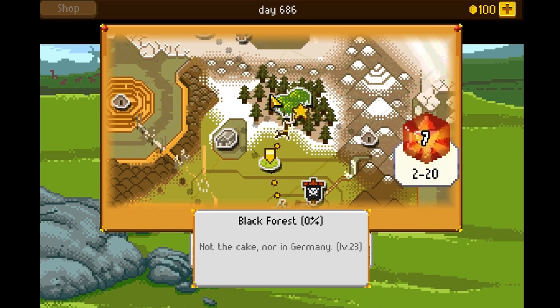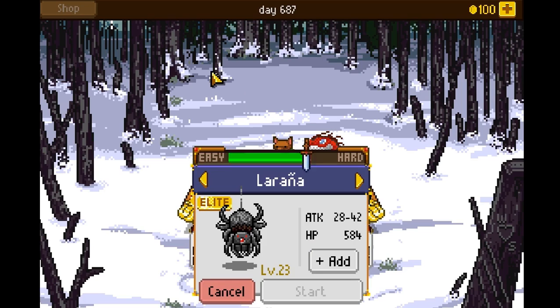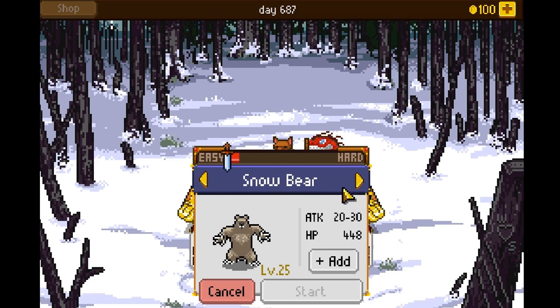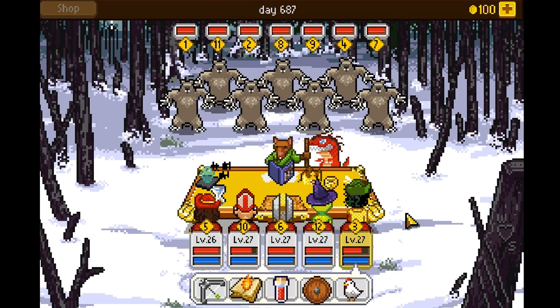Let's go back to Black Forest and do a quick quest so you can see some of the actual gameplay elements. Different areas have different monsters. Here I'm finding level 23 Dower Wolves, Ryads, and that kind of stuff. Let's fight some snow bears — we'll fight seven snow bears and probably get completely destroyed.